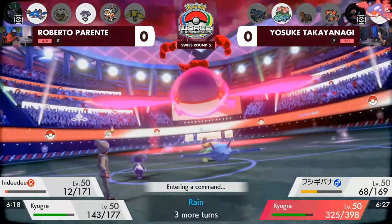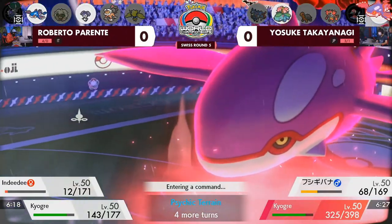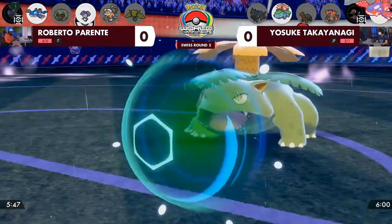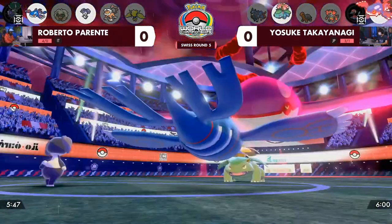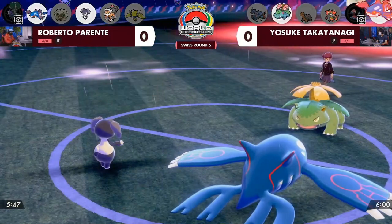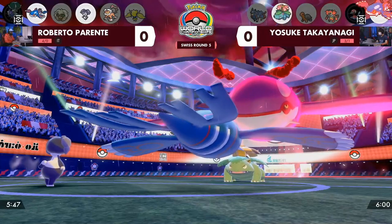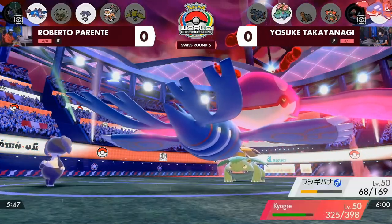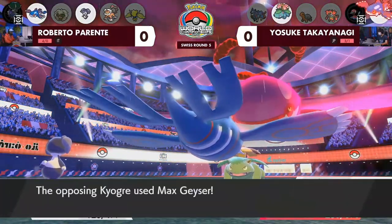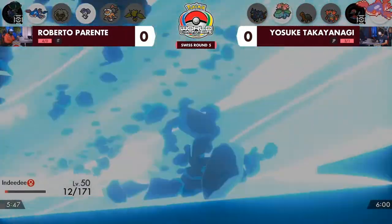What would be really valuable for Roberto is to force Kyogre to waste its next Dynamax turn via Follow Me, redirecting it to Indeedy. Especially because Venusaur is not attacking — if Kyogre does attack, it has to go into the Indeedy. And right as called, Follow Me mitigates another turn of Max from this Kyogre. Roberto's Kyogre goes for Water Spout to keep getting damage onto Yosuke's Kyogre, but the Max Geyser knocks out Indeedy.